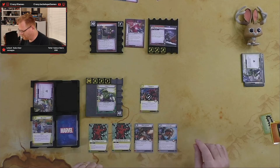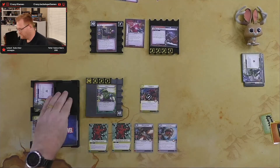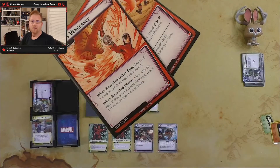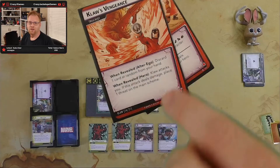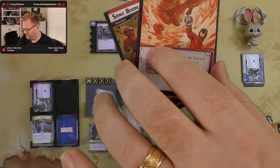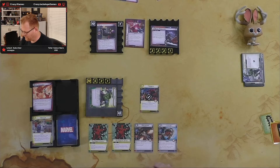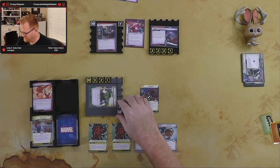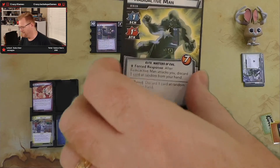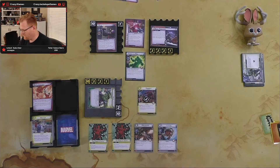Villain's turn: one threat on the main scheme. Claw attacks the Hulk — we've got 18 hit points so we should be okay. We take two damage; the boost card says if this activation deals damage, exhaust your hero — so Hulk gets exhausted again. It's a very exhausting time for the Hulk. He takes two damage. Encounter card is Radioactive Man — also known as Annoying Man — has come into play.